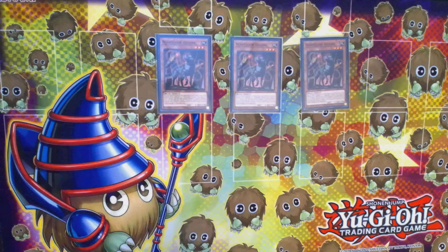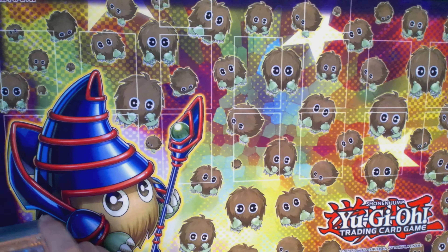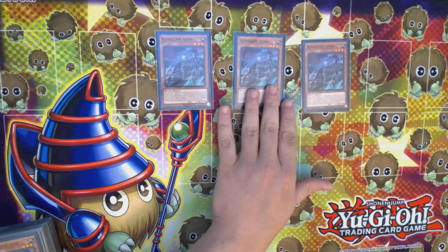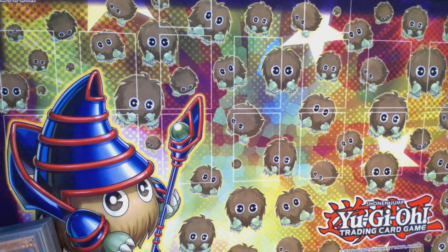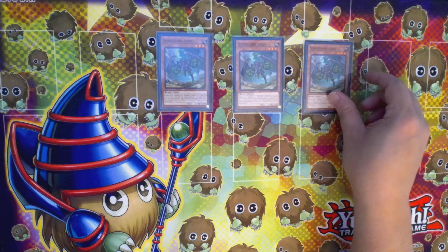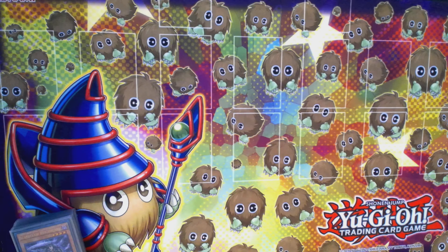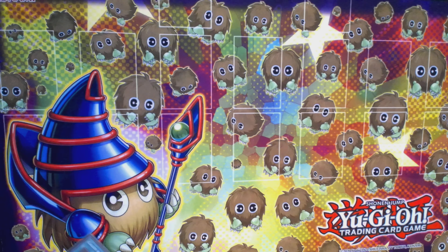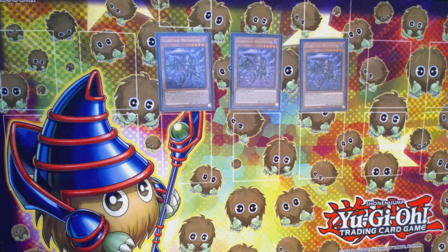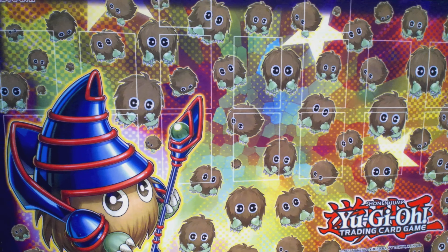First off, we're starting with three Balone. Balone gives piercing to your Link 3 Scarecrow monster, so it's pretty good. These ratios are subject to change — this is my first draft. We have three Astra, three Acro, which powers up every card you play to power up your Link 3 Scareclaw monster. We have three Scareclaw Rykart, who is very important because he gives you a plus — you can draw and search.